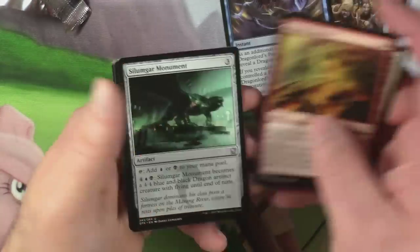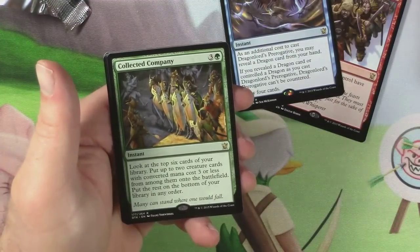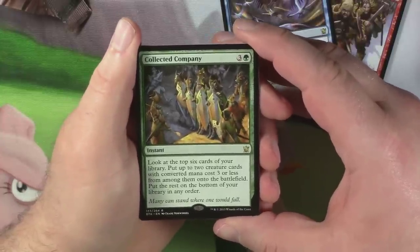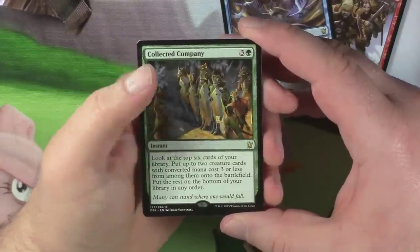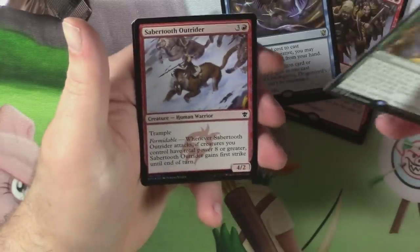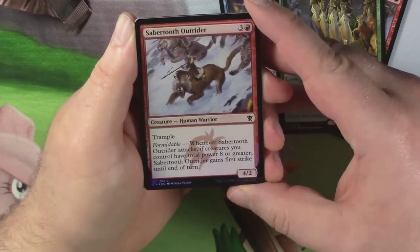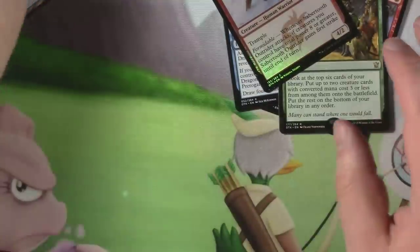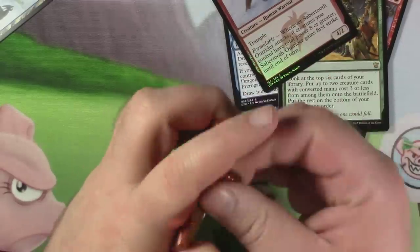Echoes of the Kintree, Seismic Rupture, Silimgar Monument, and a Collected Company — I think one of the better rares in the set. And we got a foil too! Look at the top six cards of your library, put two creature cards with converted mana cost three or less onto the battlefield, put the rest on the bottom in any order. Pretty cool. And a foil common Sabertooth Outrider with Trample, and a Djinn Monk token.